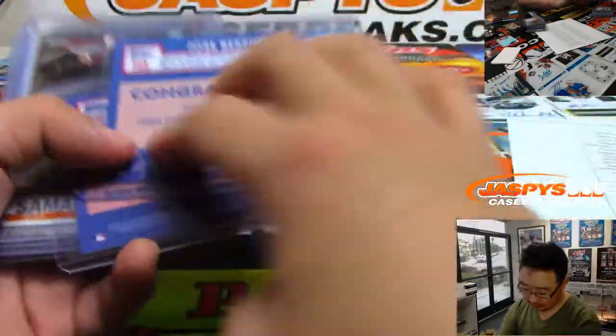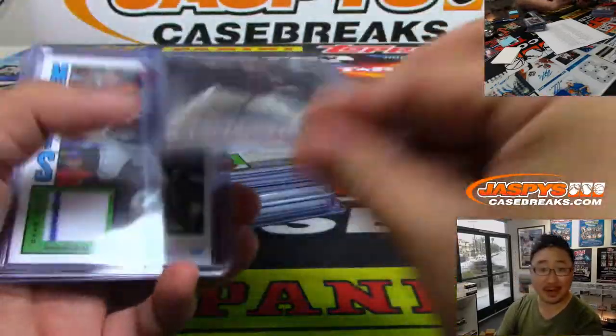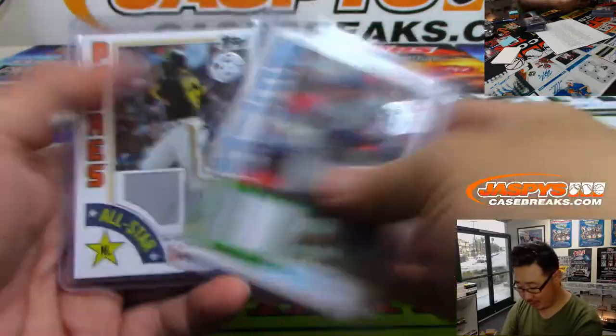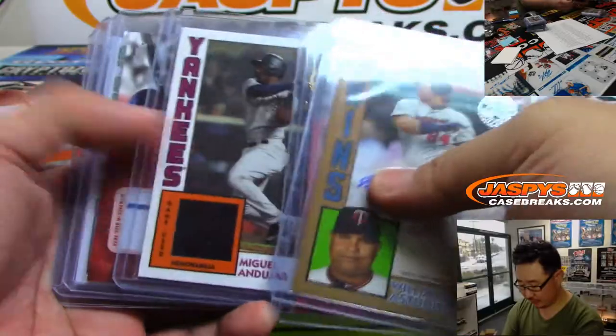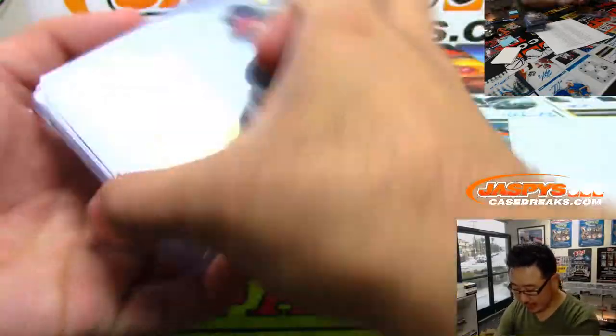Berrios was nice too — that Berrios was numbered to 25. And this Jeff Samardzija was a one-of-one, so we had a train whistle in this doubleheader break. The brand new 2019 Series 2 Baseball Astudio. Some pretty nice hits.